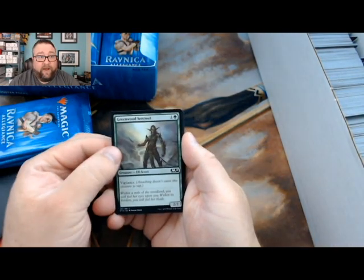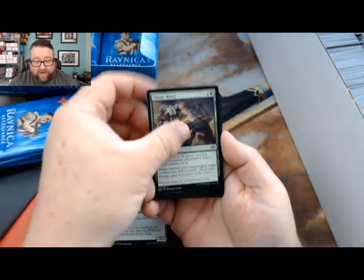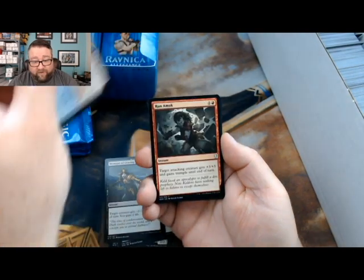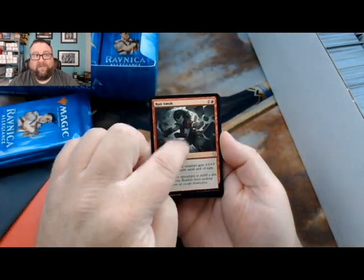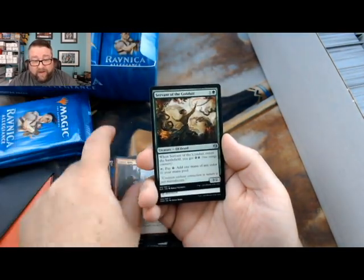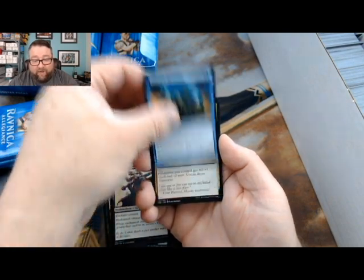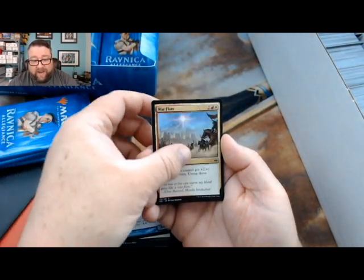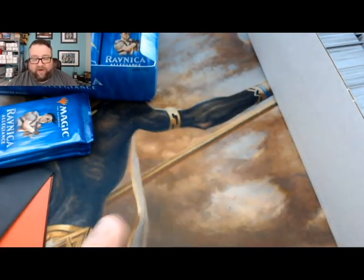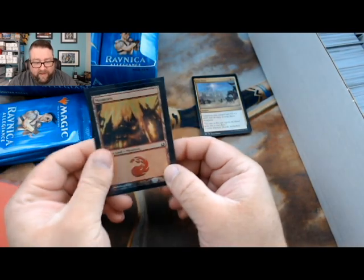Let's go ahead and see what Adam gets. We got a Greenwood Sentinel, Titanic Brawl, Moment of Craving, Sonic Assault, Run Amok - love this card - Street Riot, another one I like, Servant of the Conduit, Demonic Vigor, Galvanic Alchemist, and War Flare. Those are your commons and uncommons. Let's see what you got for a foil basic.